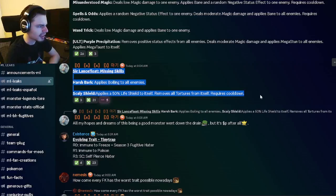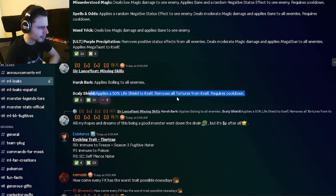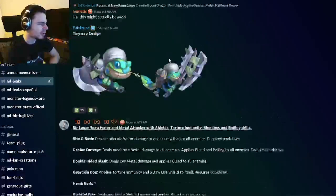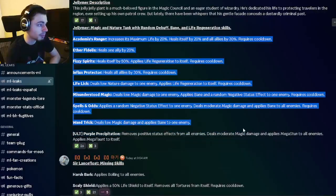And then we have Sir Lanceful's missing skills — the other ones apply boiling to all enemies, which is okay. And he can apply a 50% life shield to himself and remove all tortures from himself. So yeah, not a very good monster — his moves are not very good. But Jellymer seems pretty decent.